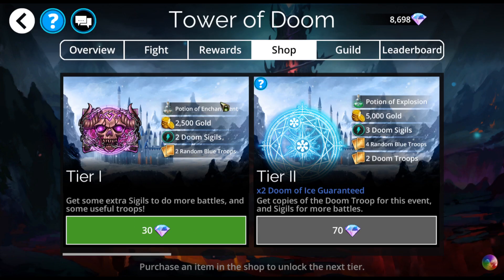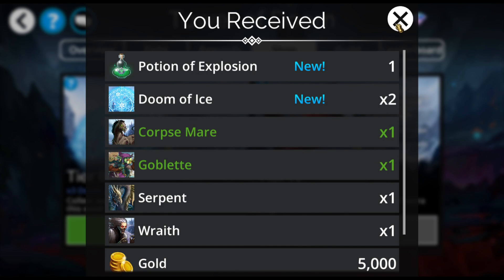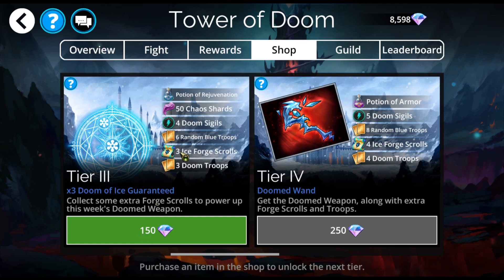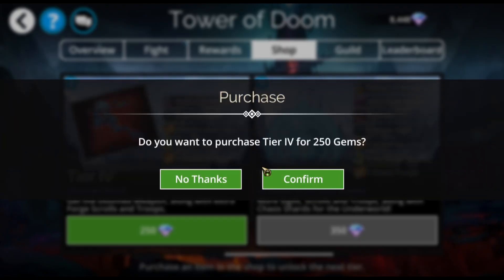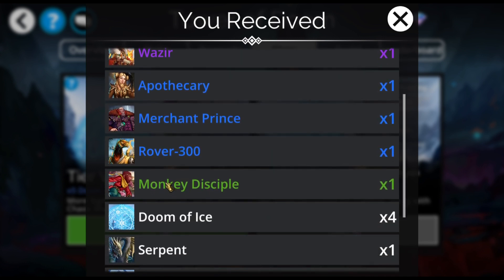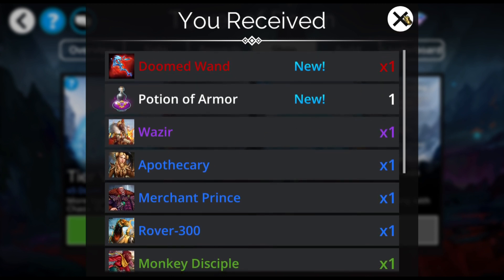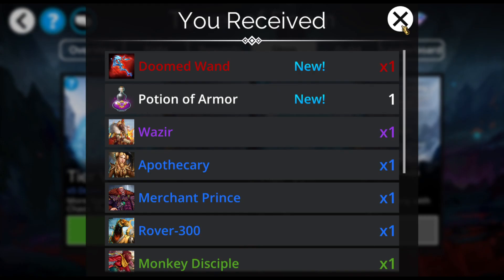I definitely want this doomed weapon. It's not actually the weapon I want — the weapon looks okay. What I really want is the Forge Squirrels so that I can upgrade my doomed blade. I'll take it up to here and stop for the moment. I'll probably get more later. Just a side note: it is possible to get a mythic out of the shop here, though it's really rare. In all the time I've been playing, it's only happened to me once. But I am saving the Forge Squirrels for my doomed blade — finally get that thing upgraded.